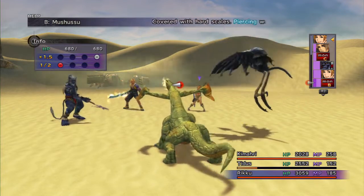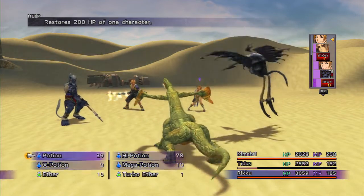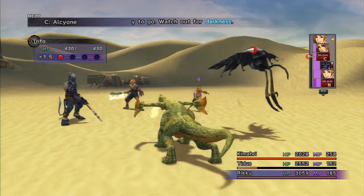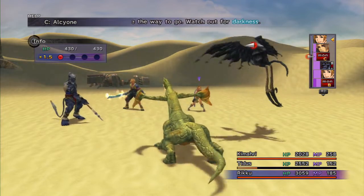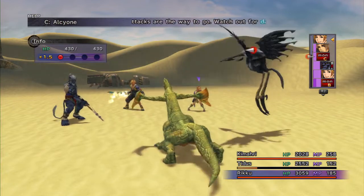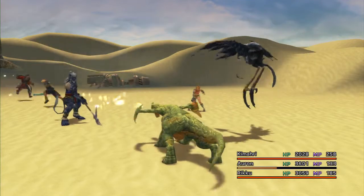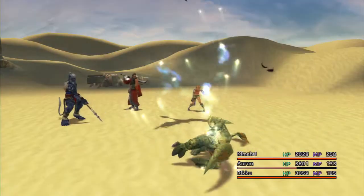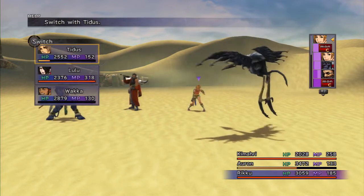You can steal High Potions and Silver Hourglasses from the Mashuu, so I'll be prioritizing High Potions. Once we reach 99, I'll switch to the Alcyone strategy. The Alcyone has 430 HP, 645 damage to overkill, not resistant to magic — so Wakka, Kimari, and Lulu all have options — and it's weak to fire. 20% resistant to sleep, silence, and darkness. You can steal one to two Smoke Bombs from them. I want to steal from the Mashuu first, so let's bring in Auron; it has a mean breath attack. Then Kimari defends, Lulu goes, and Wakka finishes it off.